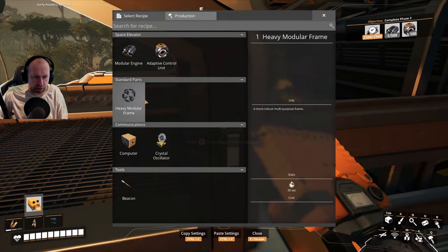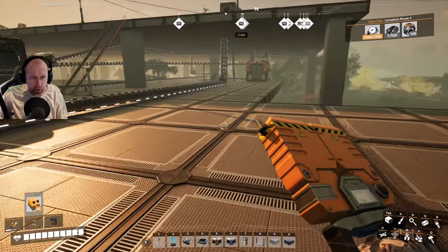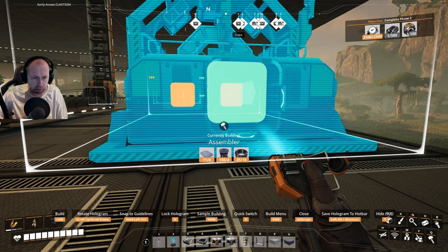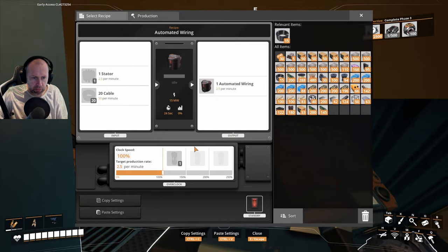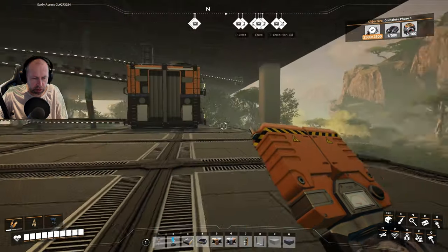So this is actually adaptive control, and we need to make assemblers back here because these need to make automated wiring — that's one of the ingredients. I need cable and stator.